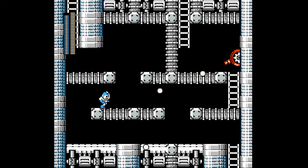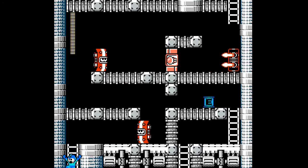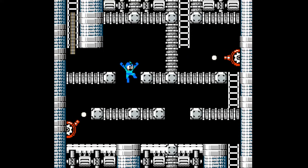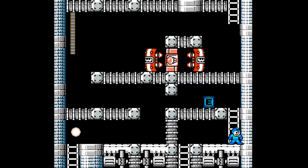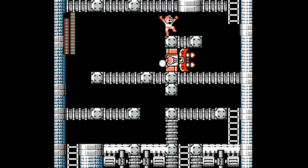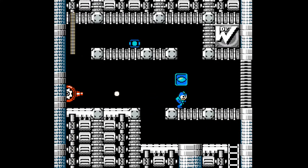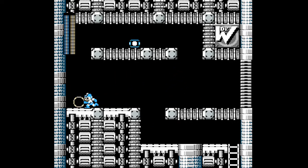Two paths, and I chose the wrong one — that's always how it goes, always using the wrong passage. This is also interesting: you can let this guy out here so that he won't bother you when you're going down there. Of course you could just make the jump, but it makes it a lot easier.